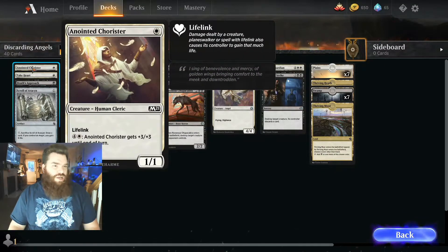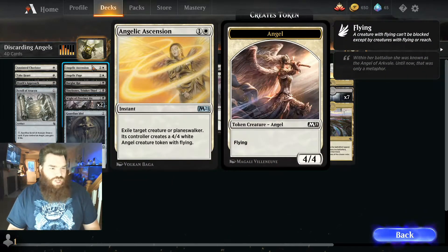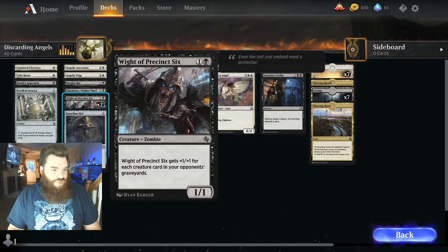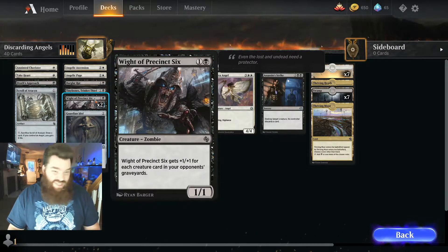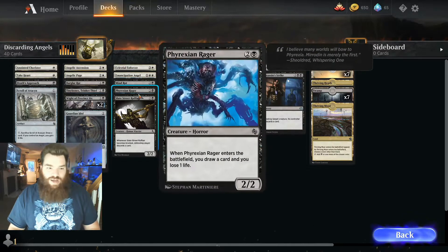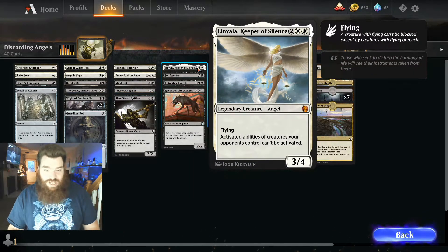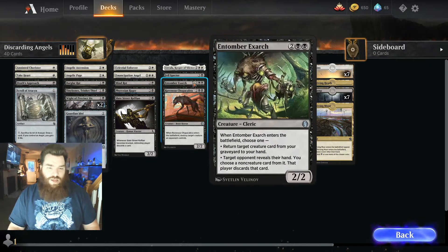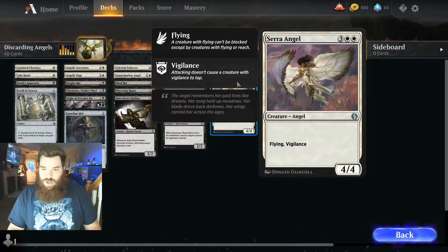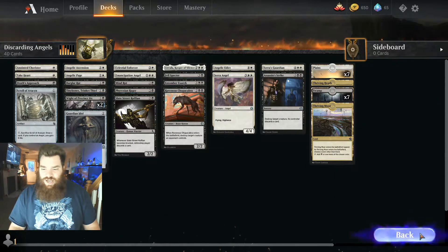Discarding Angels has Anointed Chorister, Take Heart, Death's Approach, Scrolls of Avacyn, Angelic Ascension, Angelic Page, Burglar Rat, Tiny Bones, Trinket Thief, White of Precinct 6, Guardian Idol, Celestial Enforcer, Emancipation Angel, Mind Rot, Phyrexian Rager, Slate Street Ruffian, Linvala Keeper of Silence, Felspector, Entomb, Exarch, Ravenous Chupacabra, Angelic Edict, Sarah Angel, Sarah Guardian, and Assassin Strike. Looks like another 16 lands for this deck.